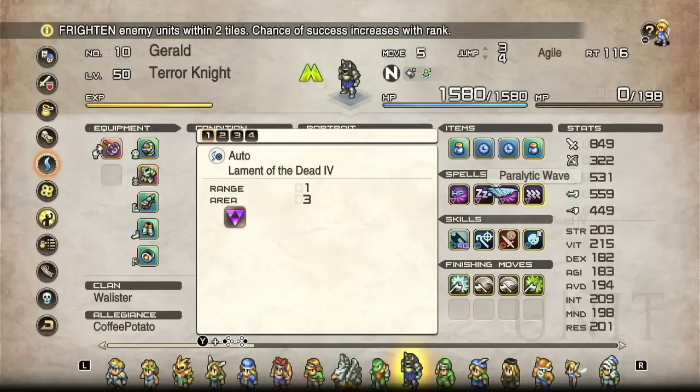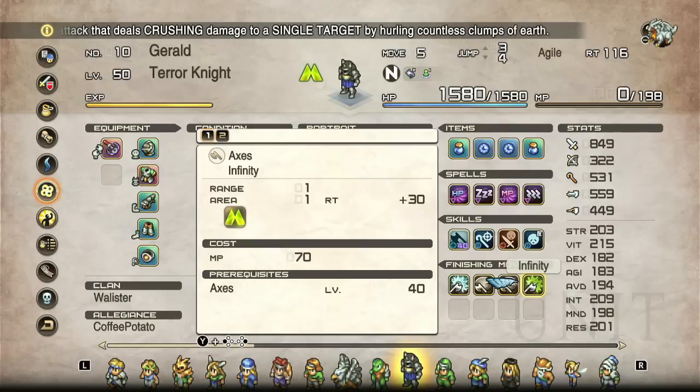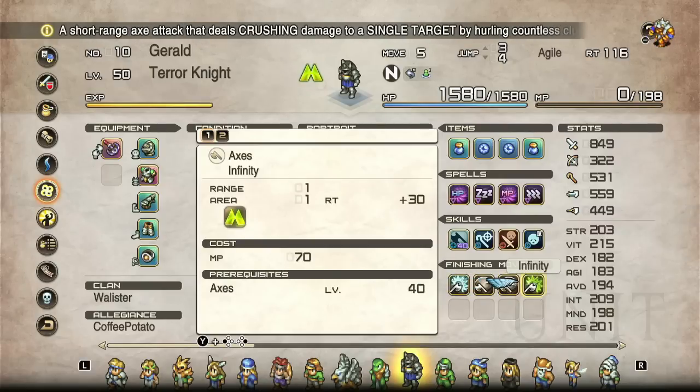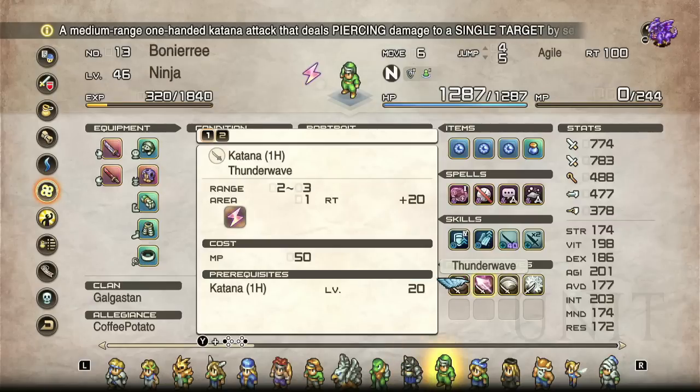For example, looking at this guy's finishers — somebody maxed out on axes will be very good against lightning units because of the infinity attack, and also good against wind units because of ice prison. The other two are more situational depending on whether you need a silence attack or a double hit. Either way, those big elemental hitting moves are going to be what ends up one-shotting units 99% of the time. So don't assume your debuffs didn't work.